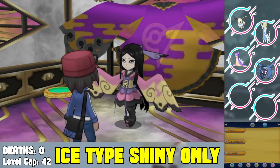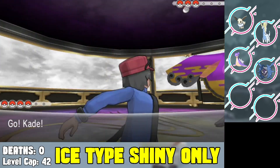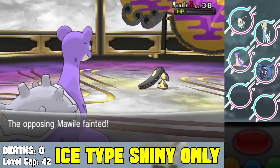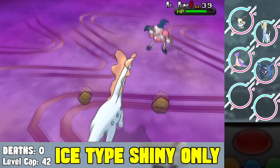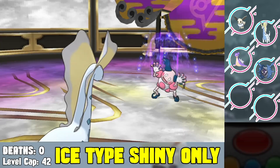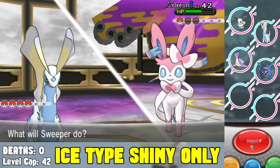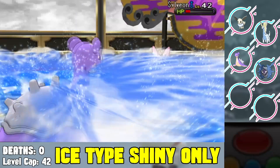Next we face Valerie, the fairy type gym leader. I start with Lapras to Surf into the Mawile — we two-shot it. I want to save Lapras for the Sylveon, so I switch to Amaura against Mr. Mime. I get a stat raise with Ancient Power but get knocked pretty low. I knock out the Mr. Mime, then Sylveon comes out. I take a very damaging Dazzling Gleam so I switch back to Lapras to knock out the Sylveon. We beat Valerie.